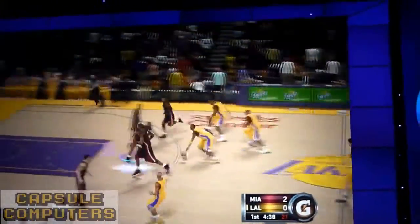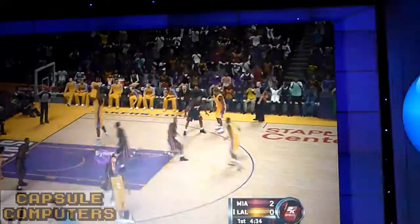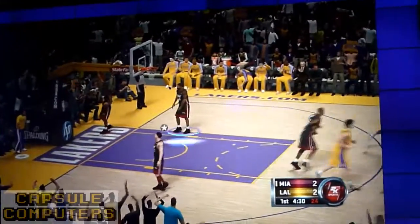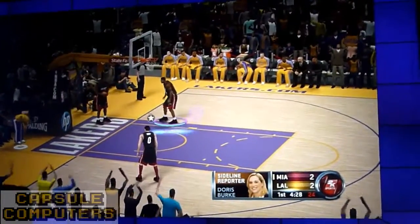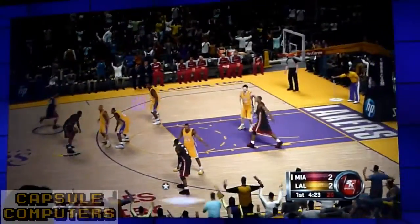Now on the defensive side, all I need to do is target the defender closest to the ball. If I want to go for a steal, I press the button on the top, or if I want to go for a block, I'll just pull the trigger. As you can see, NBA on the Move is a very accessible feature, and one that advanced users and casual users alike can jump right into and start dominating right away.